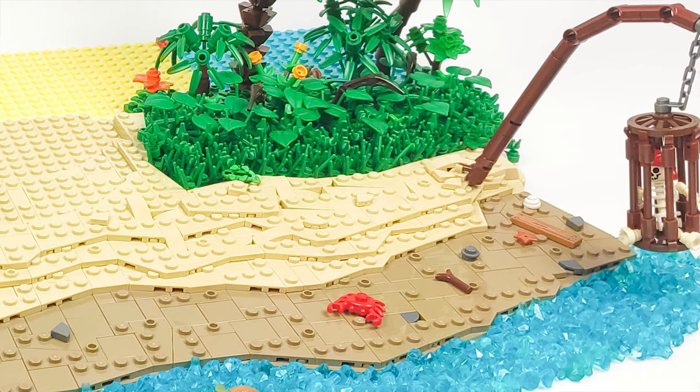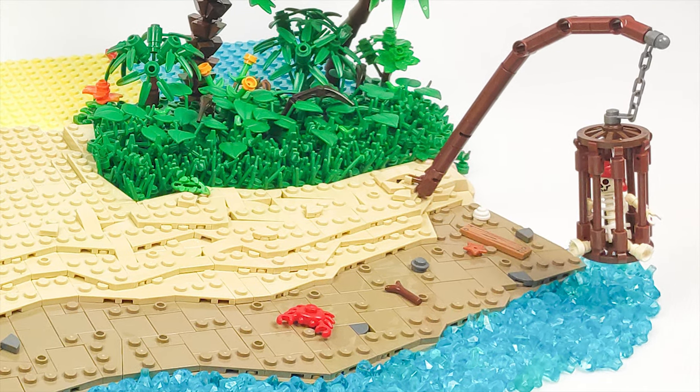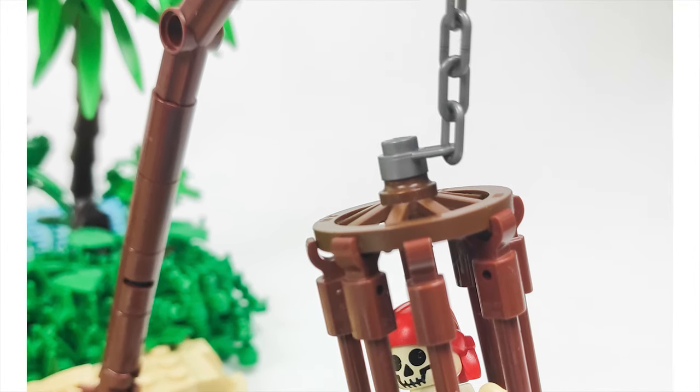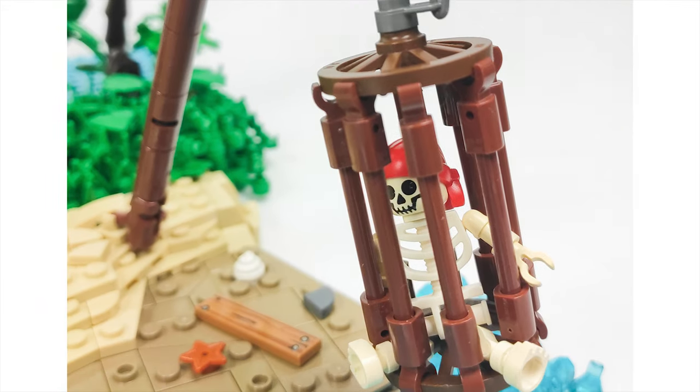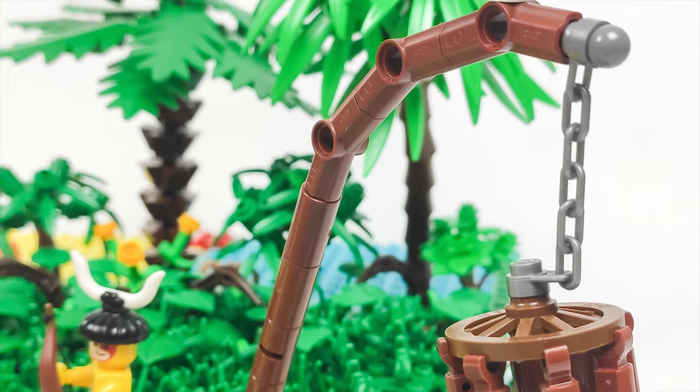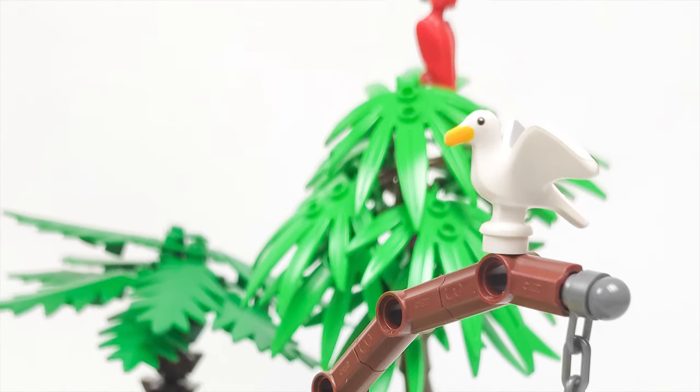One thing that immediately catches the eye is the cage hanging over the water. I wanted to include some piece of detail on the beach, but I didn't know what, so I'm happy I came up with this one. The islanders are a part of a classic pirate team after all, so they couldn't be absent from the MOC, at least in some form.